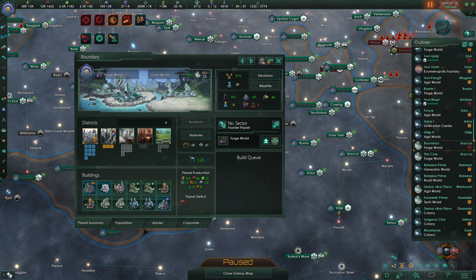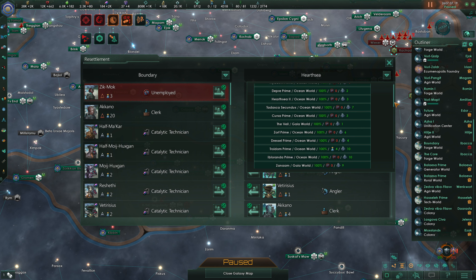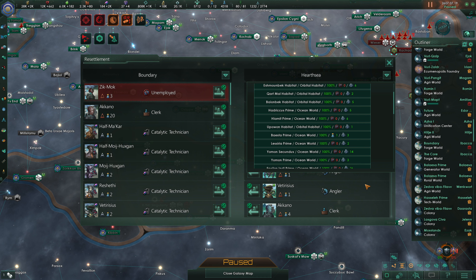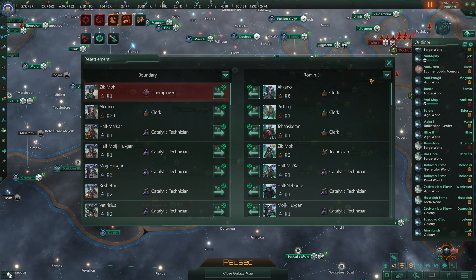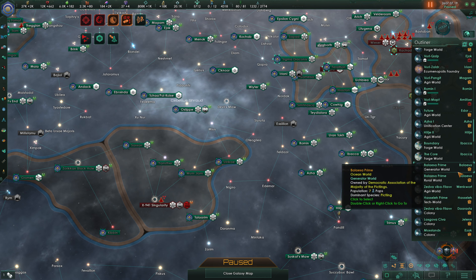On this forge world we can repurpose a city district for an industrial district. Overall, we're not going to be able to put these jobs really anywhere, so we're just going to move them over to a different forge world. There's an offset issue - that must be a UI scaling problem. We want these to go on to Roman 1, so we'll send them on over there. They might require more jobs here, so we'll put in an industrial district just to be on the safe side.